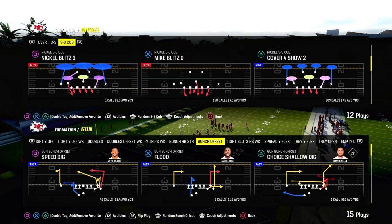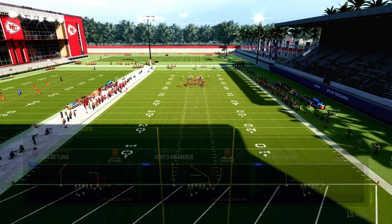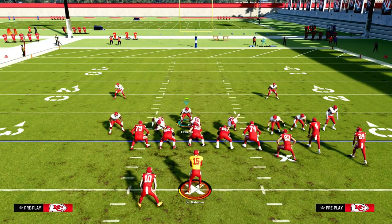This is wild to me — that 3-3 Cub got nerfed like this. Let me go back and make a blitz zero and see if we can get it. We'll have updates on the Patreon with everything for you guys so we get you right on both offense and defense. Let's just see if we can get it — I don't think we're going to be able to.